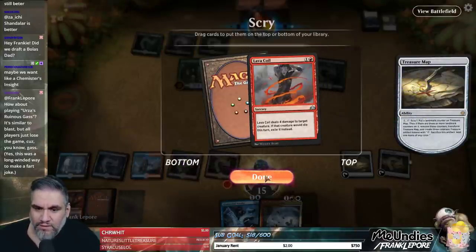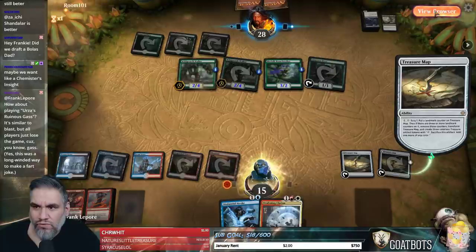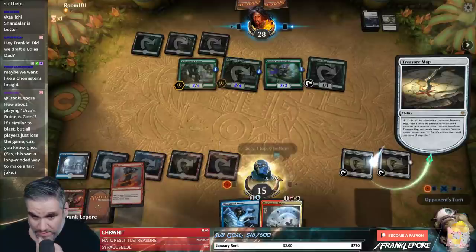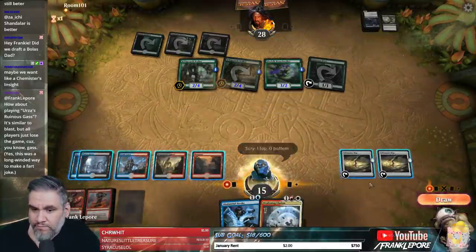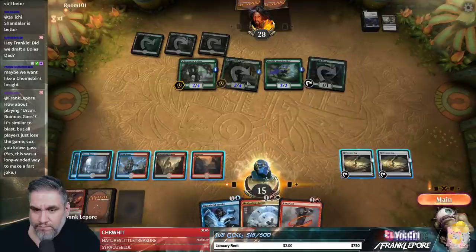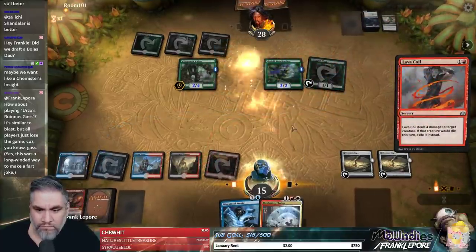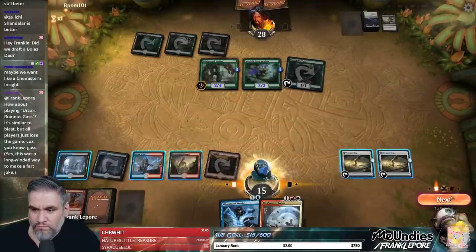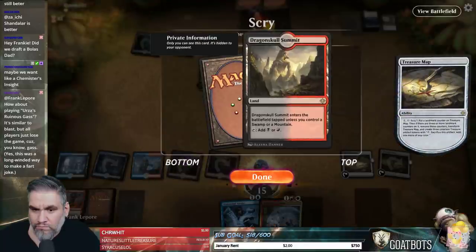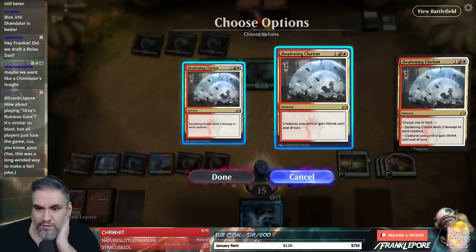Lava Coil. They kept the Doom Whisperer but they don't have a land for it. We'll keep you there. We know we're going to keep, so we can just draw this turn. Let's go to the main phase. Flip this dude and then we're just going to Deafening Clarion. Worst case scenario, we still have Disdainful Stroke up.